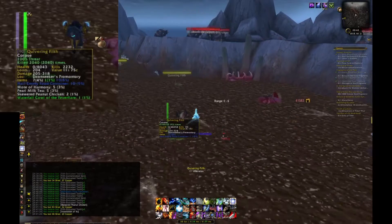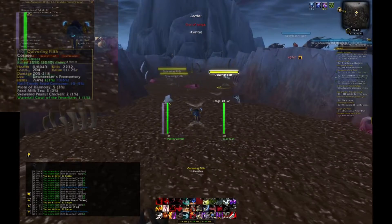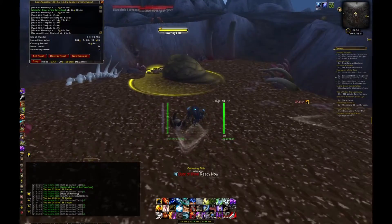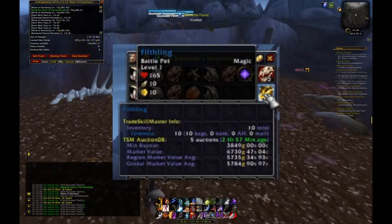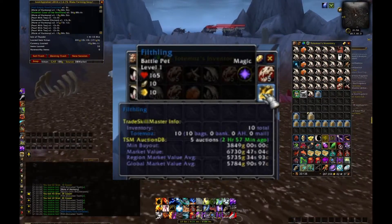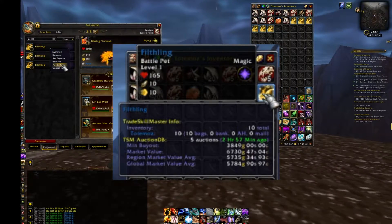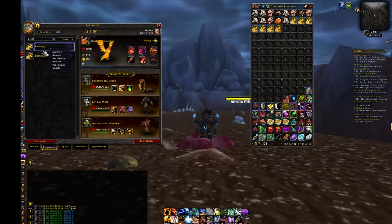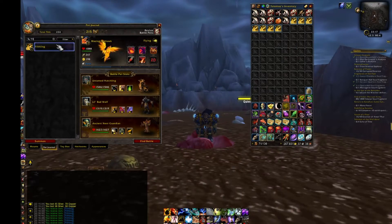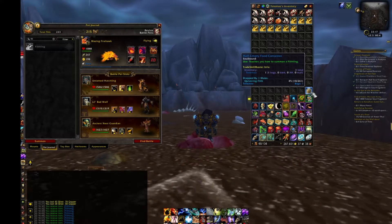I did this farm for about an hour, killing 2000 quivering filth, and by doing this I farmed 10 filthling pets, which are worth around 5,784 gold on the global average and 6,730 gold on my server, coming to about 85,000 gold global average. Seeing my server price, I could earn about 67,000 gold.